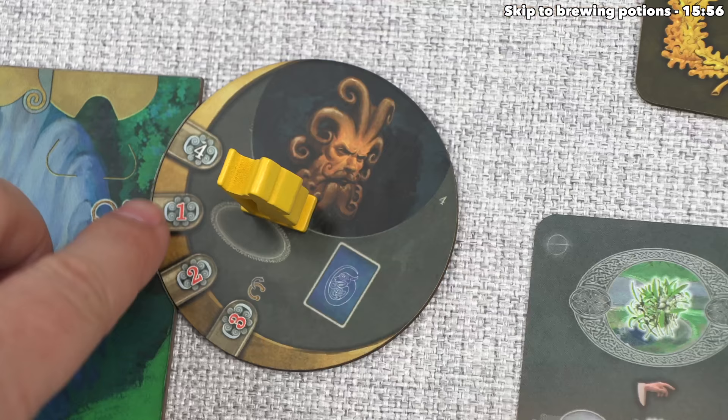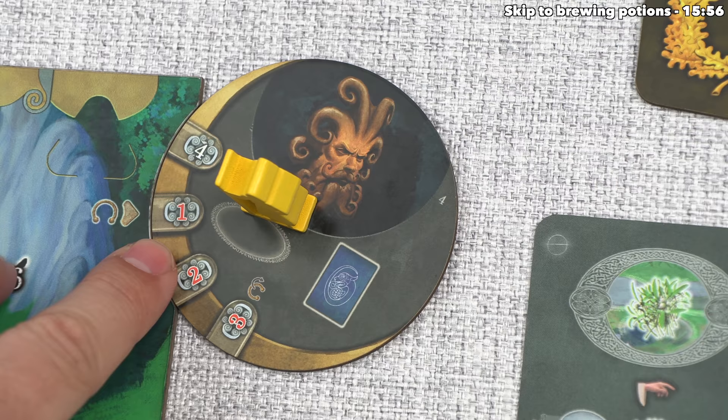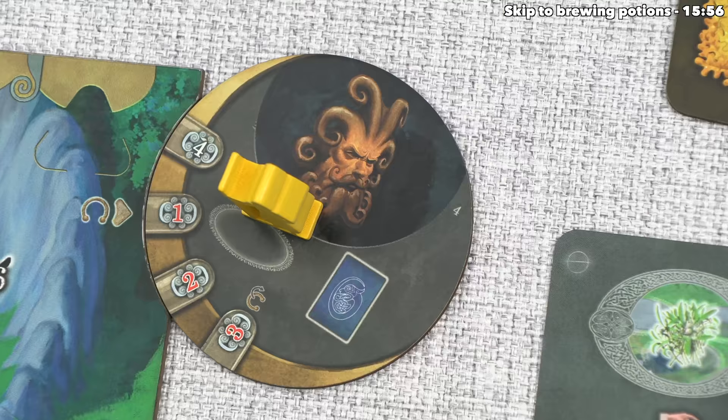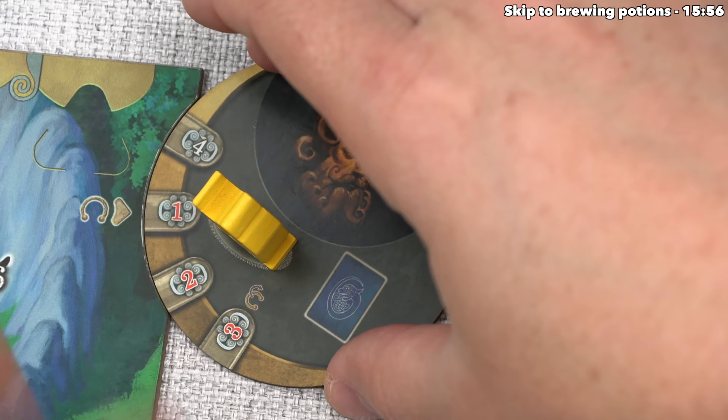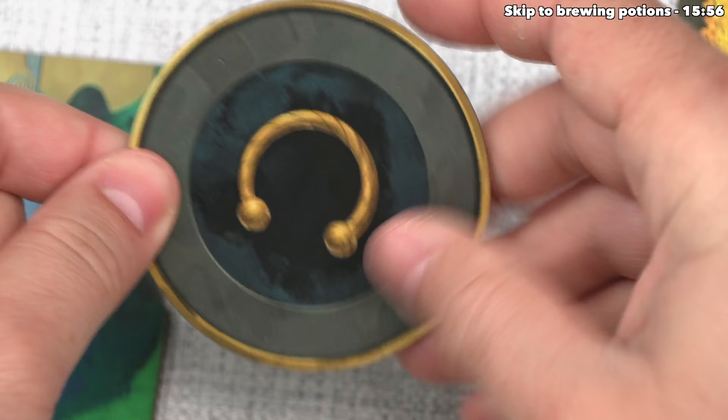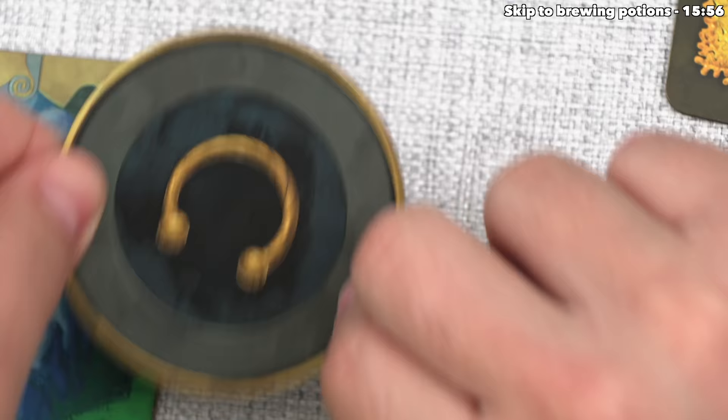In this game, white means gaining things and red means spending them. So they actually have to spend one point - remember they got four points for taking this - so they're effectively eating into the points that this artifact already gave them. They'll go from four back to three, and then they can perform the effect printed on this artifact. There are multiple steps here, and in the future, once this clears at the end of the round, they could go here again to spin this again. They'll lose two points but then get to do this. The next time they'll lose three points, then this will flip over, and that will free up the spot for a new artifact.